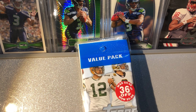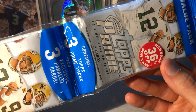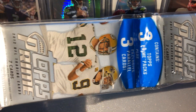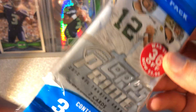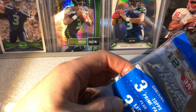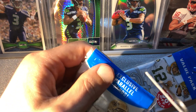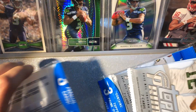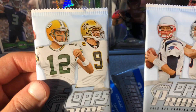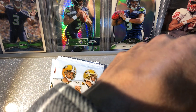We're gonna be opening some Topps Prime Football 2012 value packs today. These used to be nine dollars and forty-eight cents retail back in the day, and a couple years after that they were discounted 36% down to five dollars and ninety-eight cents, which is unheard of today. We're obviously gonna be chasing Russell Wilson rookie cards here.